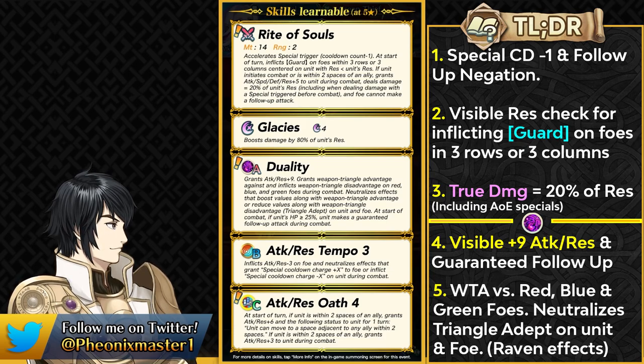Arvel also has Duality as their preferred skill, which gives them a flat plus 9 attack and resistance. This is visible attack and resistance, similar to Still Water — so you could consider this as essentially Still Water built into this exclusive skill, because you need visible resistance to not lose to Elemine's false start check. This preferred skill can also give them weapon triangle advantage against red, blue, and green opponents, which is extremely good for tackling a lot of safe tanks who are not colorless.